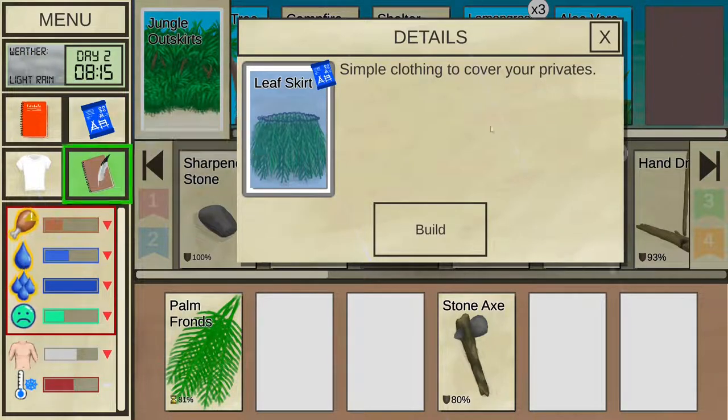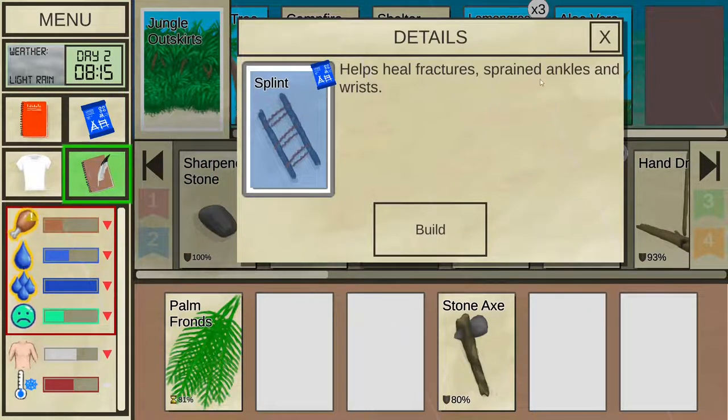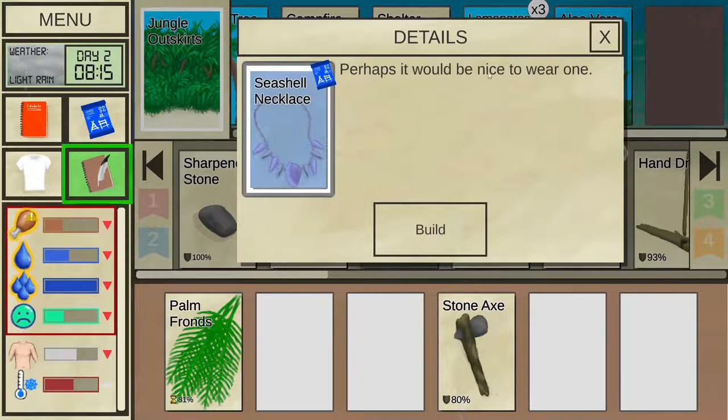We already have something protecting our privates so that's probably not a priority. You can also make a splint, which helps heal fractures, sprained ankles and wrists — but be careful not to get hurt in the first place. And finally, a seashell necklace — a bit vague on the details, but it will help boost your morale.